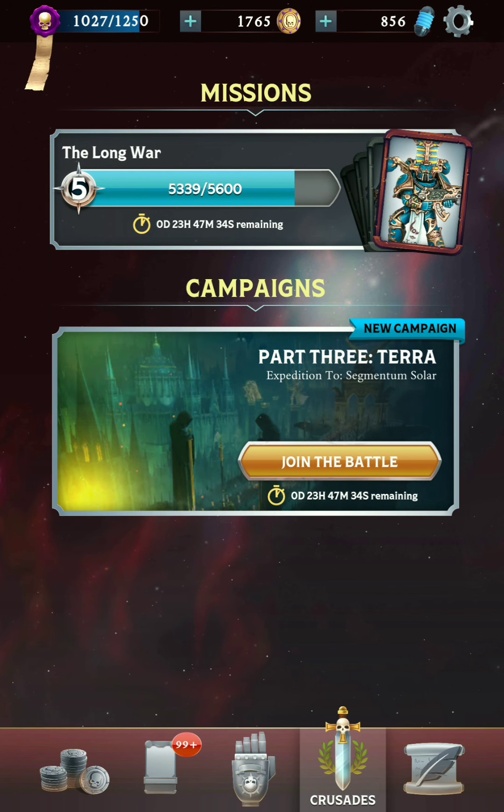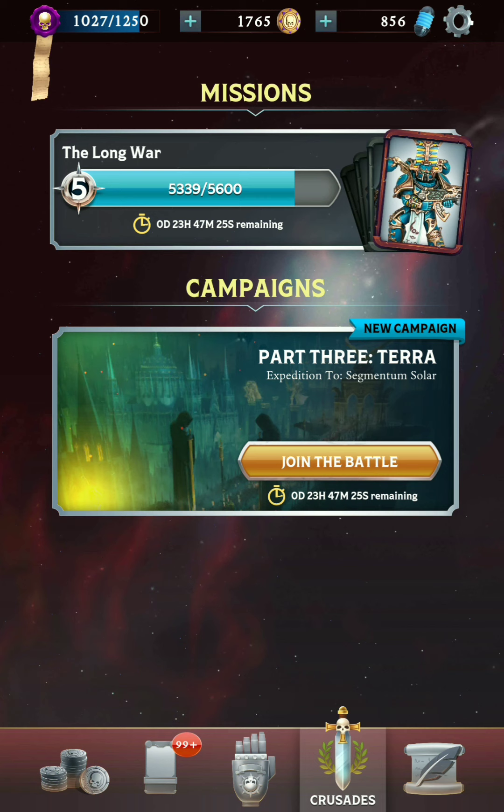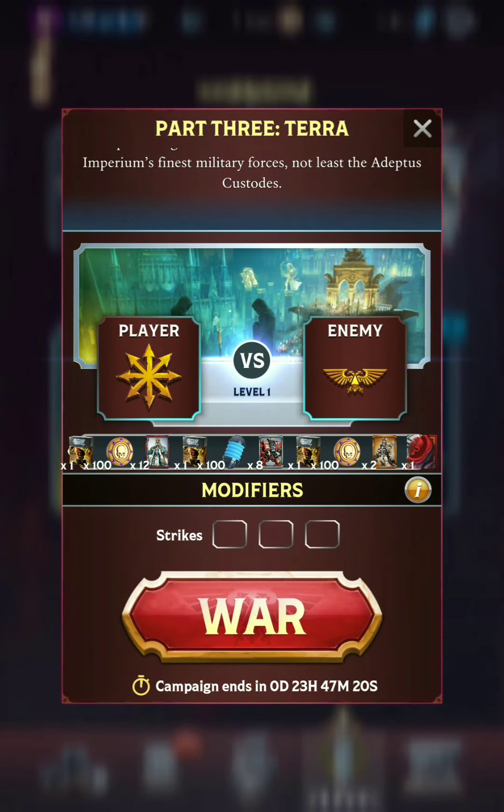Hello everyone, ShintoBean here playing some more Warhammer Combat Cards campaign mode. We are playing the final part of the expedition in this anniversary event, part 3, where we are approaching Terra. We are playing as the Forces of Chaos against the Imperium — once again a combination of Space Marines and Servants of the Emperor.